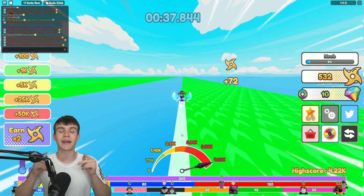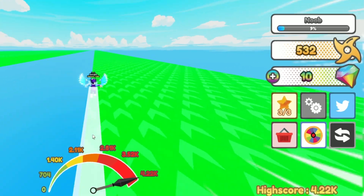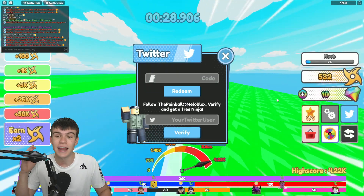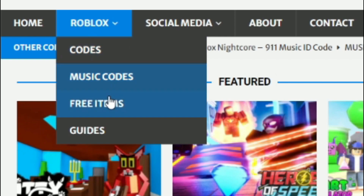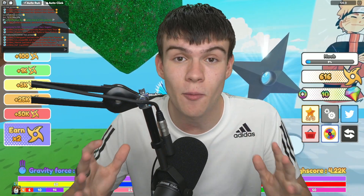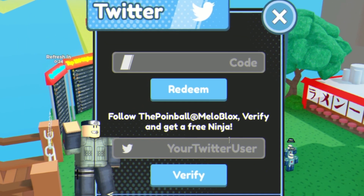If you don't know how to claim codes in Anime Race Clicker, go to the right and click on the Twitter button — the code window will come up. Also, if you're tired of watching YouTube videos to find Roblox codes, check out rblxcodes.com, where you can find game codes, music codes, and guides for over 1,000 Roblox games.